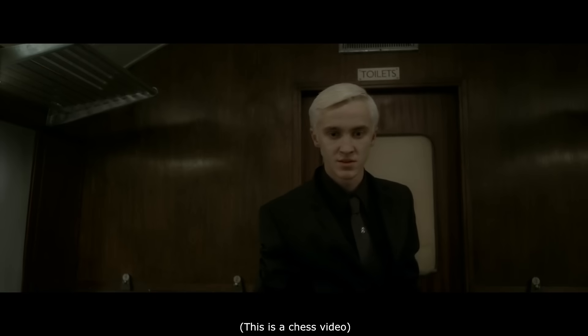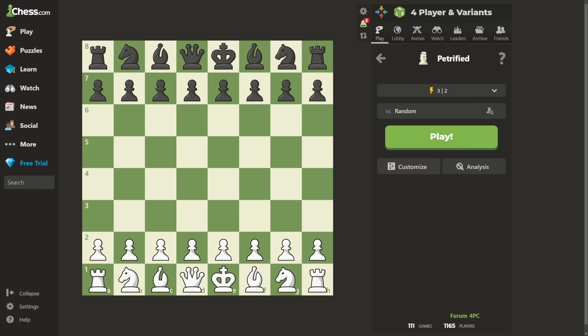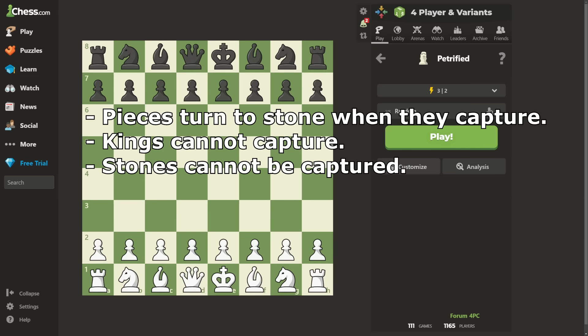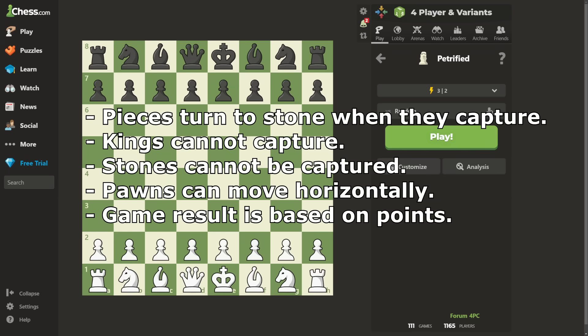This scene was so amazing that they decided to bring it onto the chessboard. And the rules are unfortunately not very simple. Pieces, not pawns, turn to stone when they capture. Kings cannot capture. Stones cannot be captured. Pawns can go sideways. Captures give points. Earn more points to win.